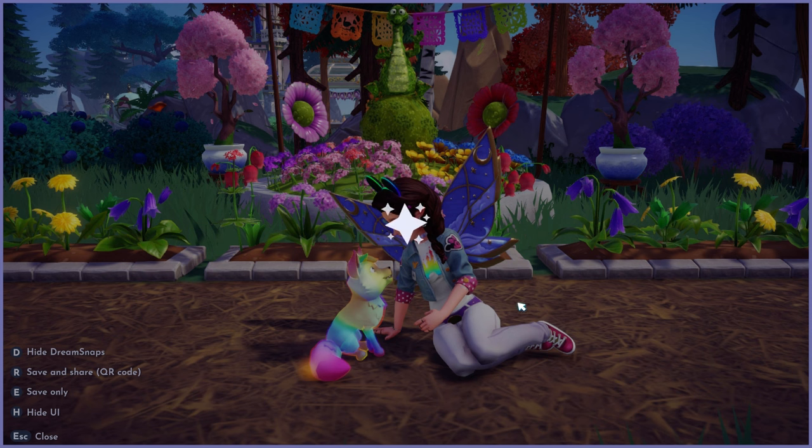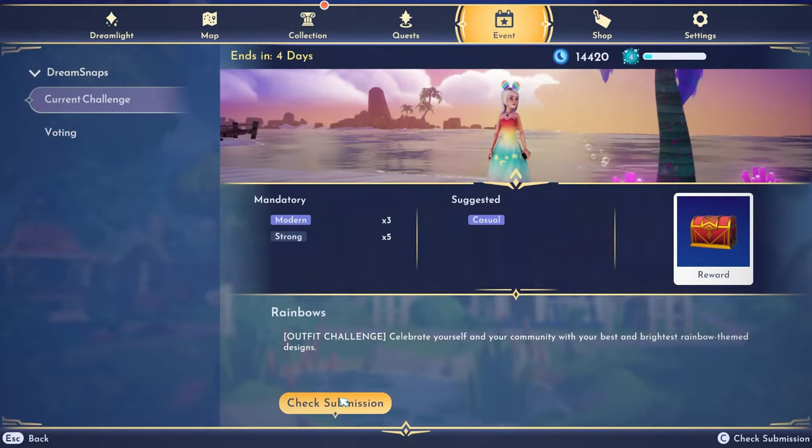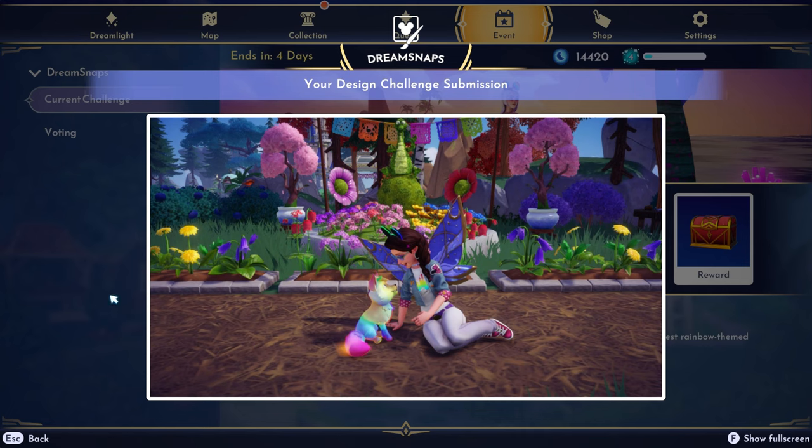After playing around with the camera, the pose, and the background I finally got a shot that I'm really happy with. I don't think it'll be number one but I am really pleased with it — I think it's really pretty and I do think I'll score really well, which should bump me up to the next pixel tier and get me an extra 2,000 moonstone.